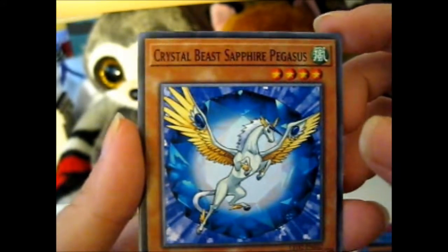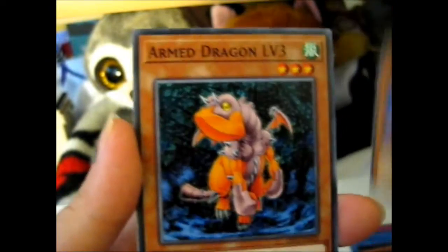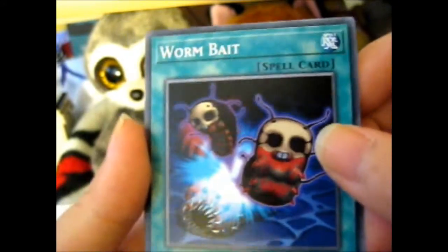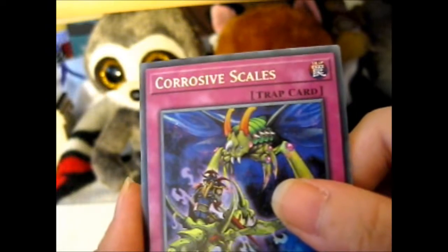Crystal Beast Sapphire Pegasus — that's cool. Armed Dragon Level 7, Armed Dragon Level 3, Worm Bait, and a Corrosive Scales.